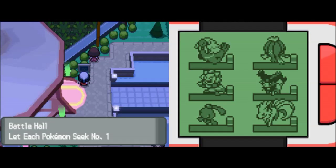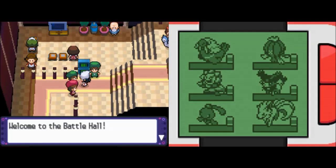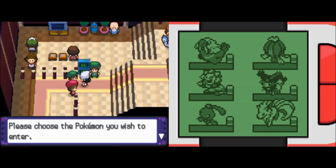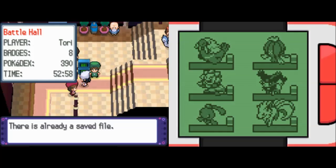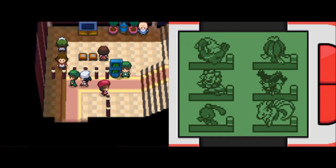I figured this one would be okay because the other one ran a little longer than I wanted it to. So I figured we can just do this Battle Hall because from what I remember, the Battle Hall is just a really quick one. For this one, just to make life easier, I'm just going to take the single challenge. I believe in this you only enter one Pokemon. So I'm going to enter Janelle, and she will be our number one, I guess.